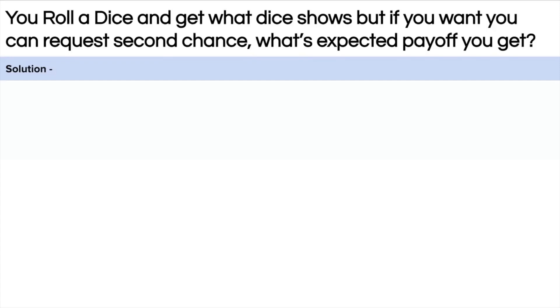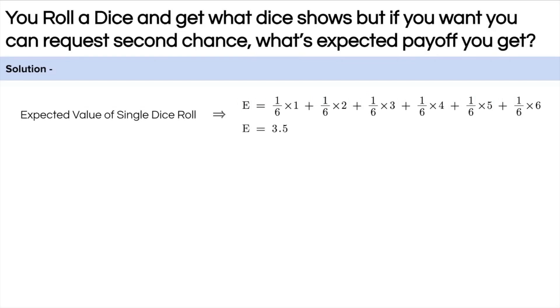Let's first calculate the expected payoff you would get on a single roll of the die. It would be (1/6 × 1) + (1/6 × 2) + ... + (1/6 × 6), because the probability of getting any number on a fair die is 1/6. This gives an expected payoff of 3.5.